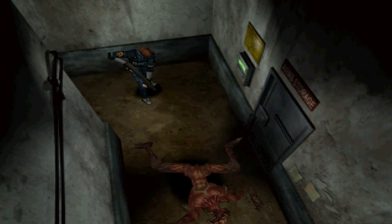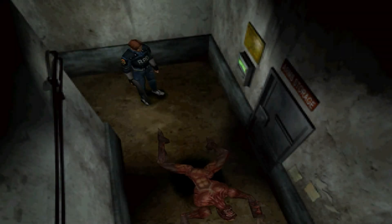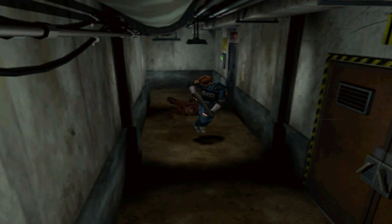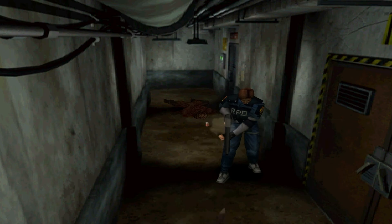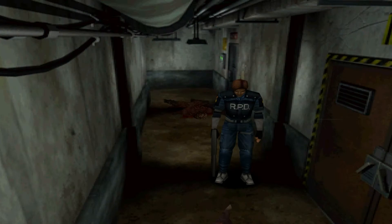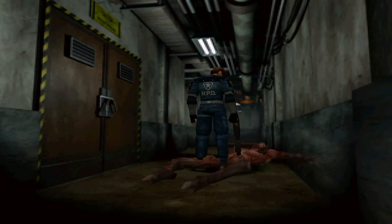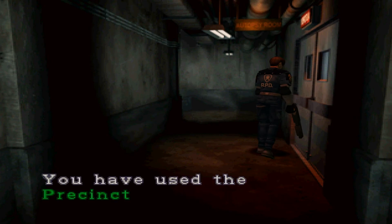Hey! I think there's two of them. I ran straight into him! Ow! Bastard! It's alright, only on yellow, it's fine. Now I can actually use the club key on this door. Into the autopsy room.